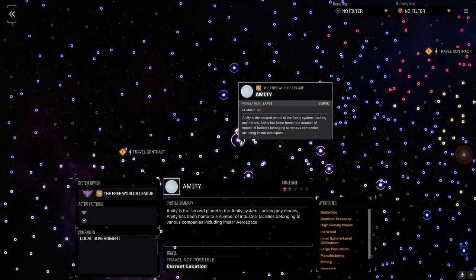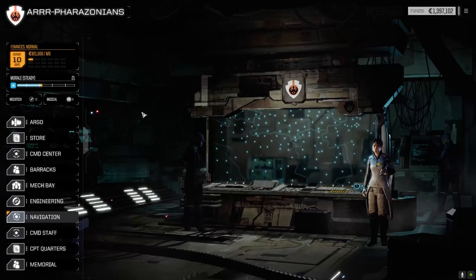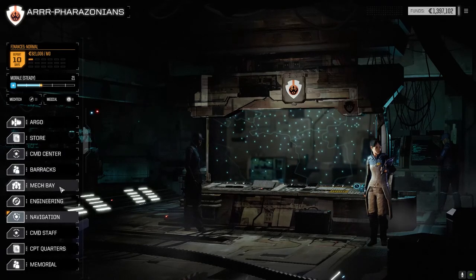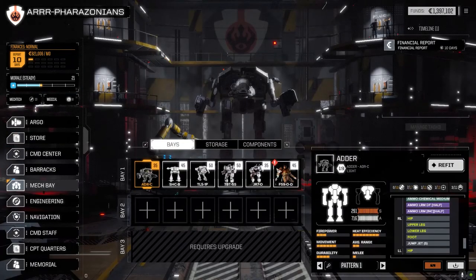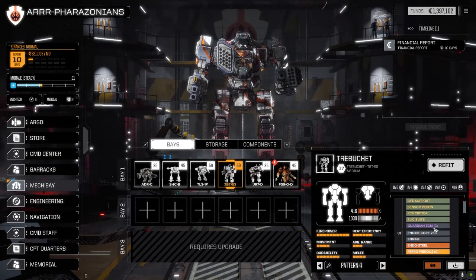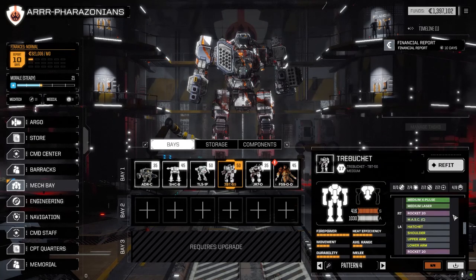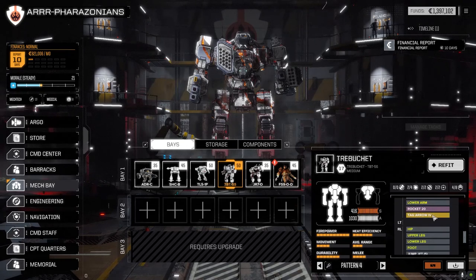So we jumped here. It's a one and a half skull planet. Solaris is two skull. I was hoping to find a two skull close by, but there really wasn't. So we're at a one and a half skull planet, but we've got a couple things here we can do. Let's go to the mech bay real quick. The Trebuchet - we made a couple of minor adjustments. We picked up the clan mask and the clan guardian ECM, and with the weight we saved we were able to drop a tag arrow in, which will add a little bit of distance punch before this guy gets in close.